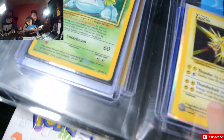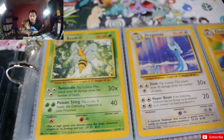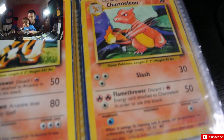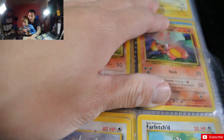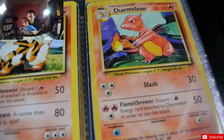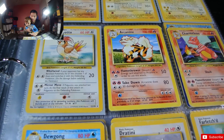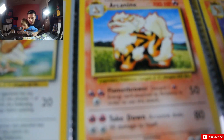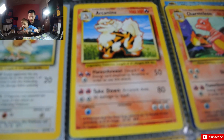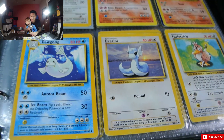We have Poliwrath, Raichu, Venusaur, Zapdos. This card right here — we don't have Kakuna from our original collection so it is really beat up. Is it in Jungle? I think it might be in Jungle. Pidgeotto, Arcanine — and look at Arcanine, it says 'Legendary.' We have Dugtrio, Dragonite, and Farfetch'd.